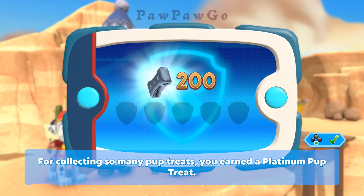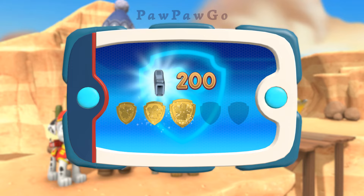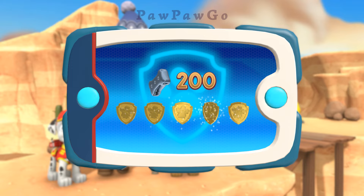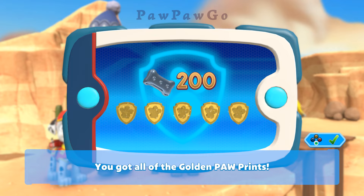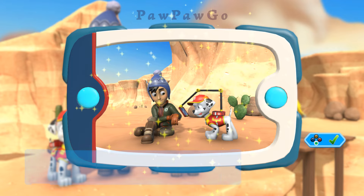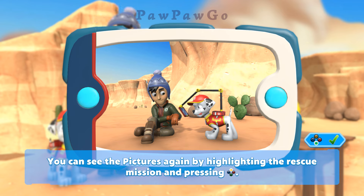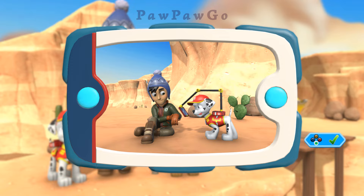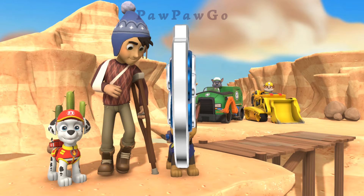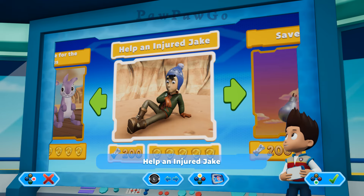For collecting so many pup treats, you earned a platinum pup treat. You got all of the golden paw prints and unlocked the picture for this rescue mission. You can see the pictures again by highlighting the rescue mission and pressing the Y button. Help an injured Jake — mission complete!